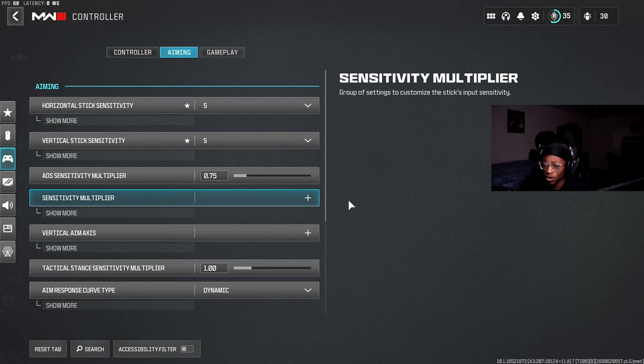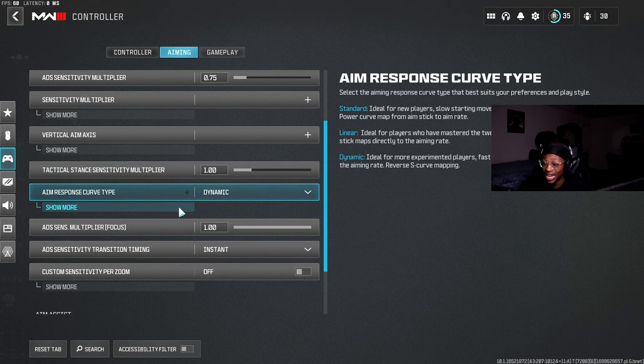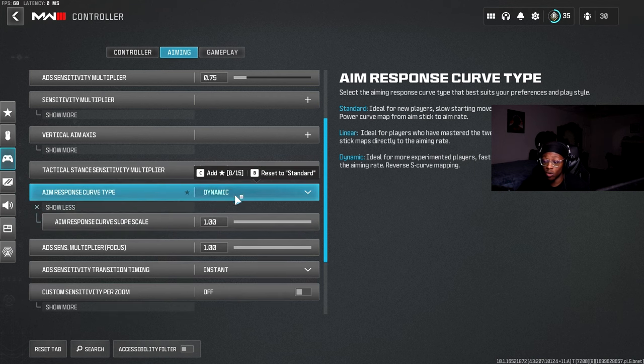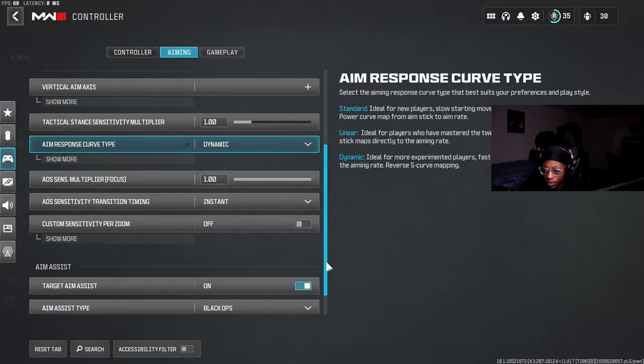Sensitivity multiplier — haven't touched it. Vertical aim axis — haven't touched it, all default. Aim Response Curve Type — I have mine on Dynamic. If you have yours on Standard or Linear, try Dynamic. I find Dynamic to be the best for me. It makes my analog stick feel more free. With Standard, I feel like I have to move the stick more to aim. Dynamic is way smoother — I can be really fine and precise with my aim. Dynamic is the way to go.